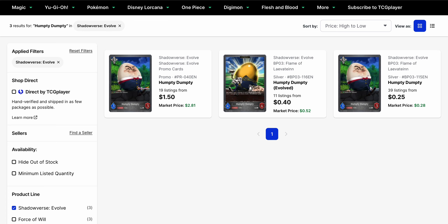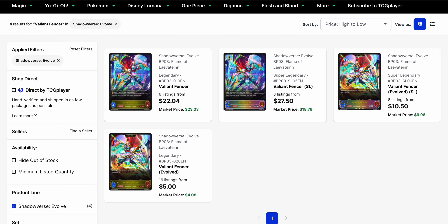Another card to keep on your list is Humpty Dumpty. One of the Fabled decks that's likely to continue to see play for a while is Haven Eggburn, so Humpty Dumpty is still going to see play as we go along. The card itself is not too expensive — $0.25 to start. The Evo's market price is $0.52 with a base price of $0.40. And if you want the promo of the base form from the Open 8 of Set 3, that's $1.50 to start, $2.81 market price with 19 listings overall. The card is still readily available, and if you do want to upgrade it, not too bad.